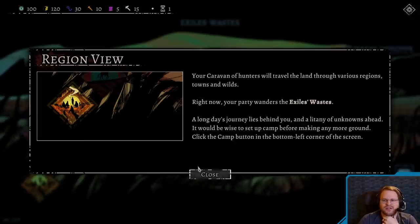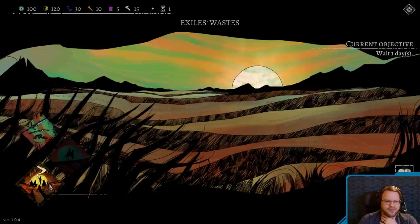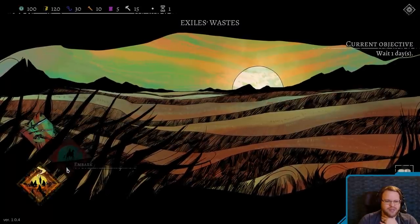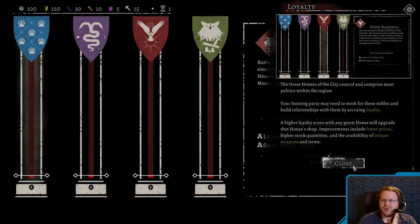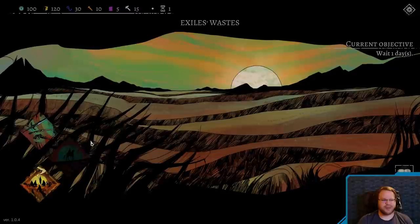A caravan of hunters will travel the land through various regions, towns, and wilds. Right now, your party wanders the exile's wastes. It would be wise to set up camp before making any more ground. Click on the camp button in the bottom left corner of the screen. Camp, Embark, Equipment, Codex, Faction Loyalty. Great houses of the city control and comprise most politics within the region. A party may need to work for these nobles and build relationships by accruing loyalty.